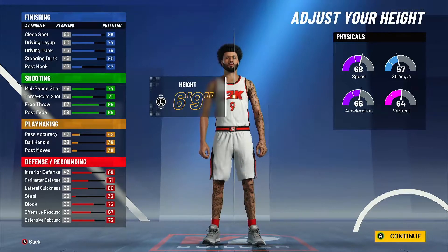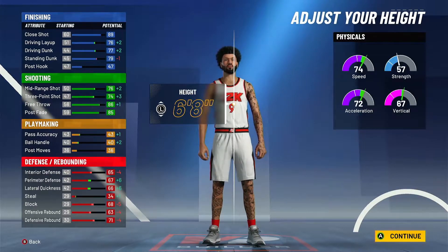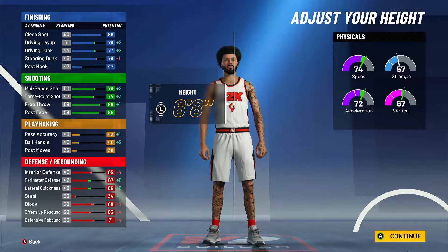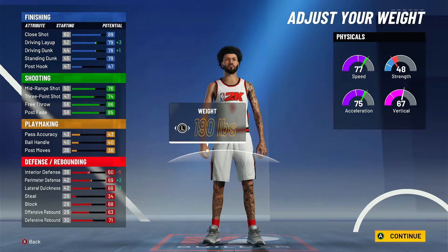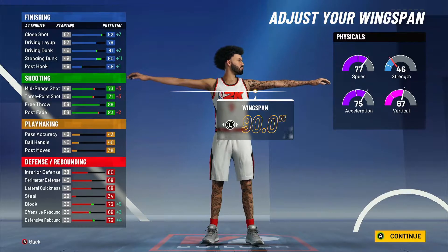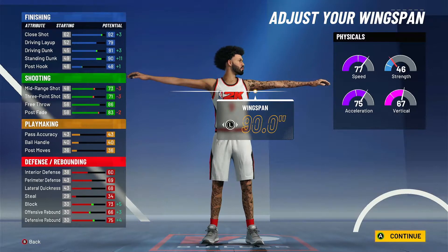Now the body shape doesn't matter — I'm just going to go slight since it's the Kevin Durant build. For height, I wouldn't stay at 6'9 and I wouldn't go to 6'7 because that's too short. 6'8 is right in the middle. You go from a 68 to a 74 speed, you get a 72 acceleration and a 67 vertical. For the weight, put it down to around 190 — if you go over that you won't be able to get contact dunks. With this build you can get big man and little man contact dunks. Put the wingspan all the way up so you can dunk on them, and you get that 81 driving dunk so you can get those contact dunks at 99.